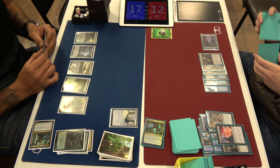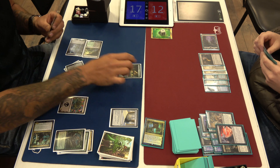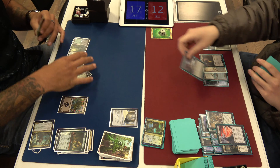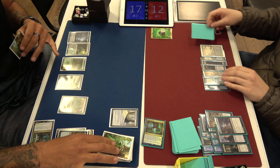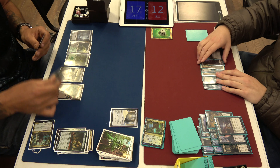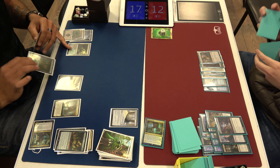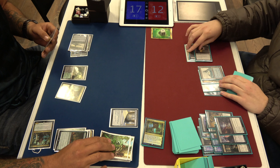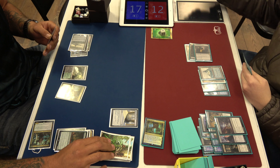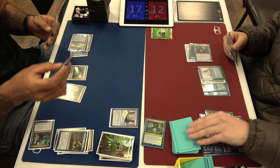I think there should be a Snow Walk creature or something. There's gotta be one reason that Snowlands are bad. There is a creature that makes Snow permanents enter tapped, but it's not a good creature — it's like a six-mana 9/1/3. Sometimes R&D does some goofy stuff.